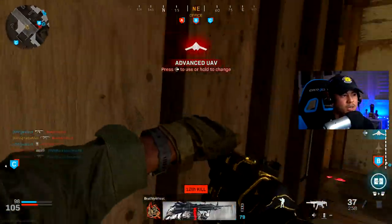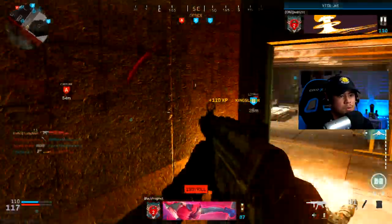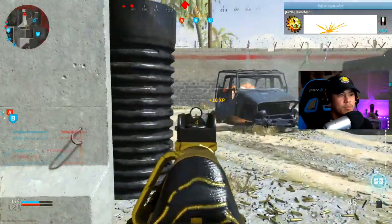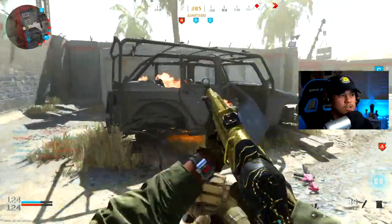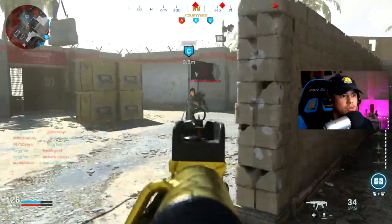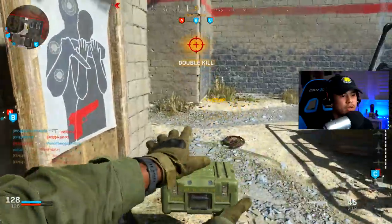I knew there was gonna be someone here. Should I call in my advanced UAV now? We're on a 13 kill streak — you know what, I'll call it in now. That was a great headshot. They're headed to C right now, I'm gonna try to intercept. There's one — two. We're good. We also need ammo like right now.